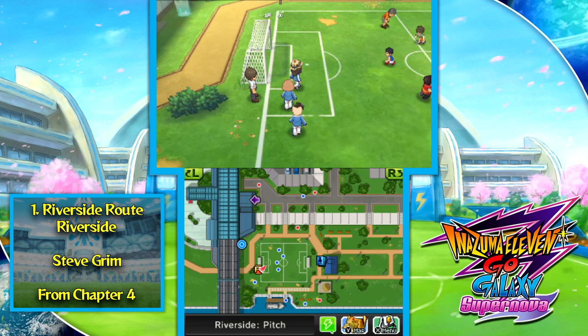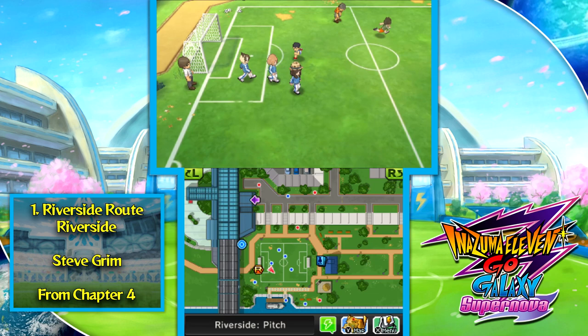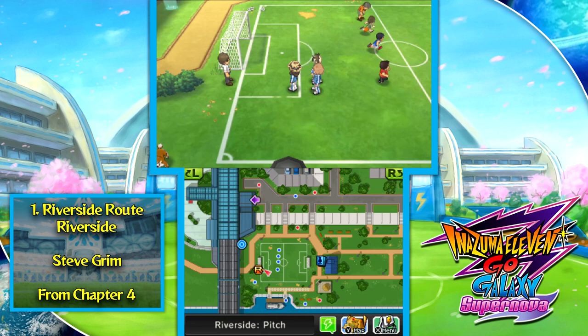If you can S-rank the route — beating every match with at least five goals — you can get Jungle Jam, one of the best defensive shot blocks in the game. That's a nice little route to get you started. Chapter 4 is before the halfway mark of the game, so it's always useful for grinding up your players, especially because if you S-rank a match you get double experience points.